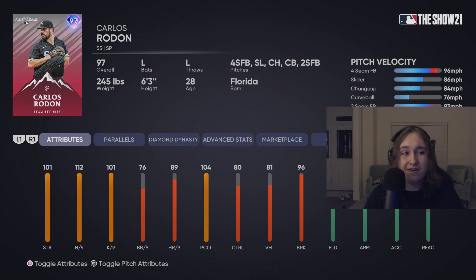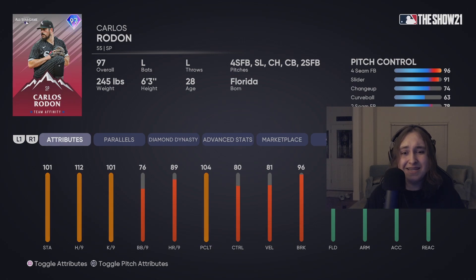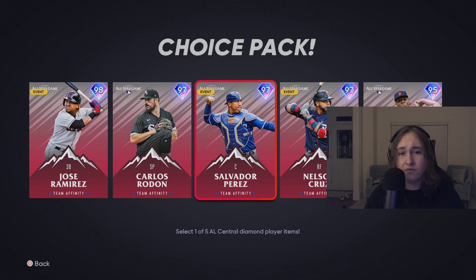Carlos Rodon — this is a really interesting card. I really like his pitch mix and the speed differential. You have three different timing windows, which is really good. Really good control on the fastball and slider. Every viable card needs a good slider. When you mix that with a 96 break and 91 control, this card could definitely be one of the last two spots in the rotation. But once we start seeing the finest cards come out, he might fall out. So this is definitely a fringe rotation guy for me.